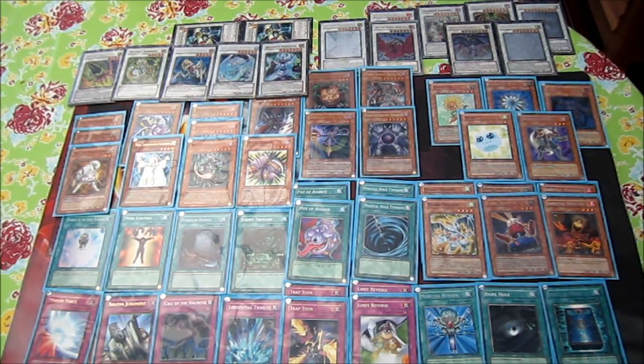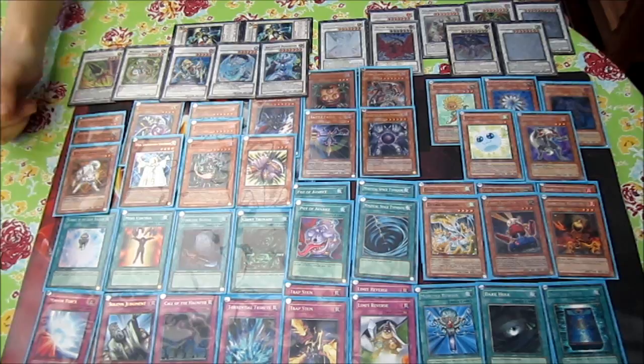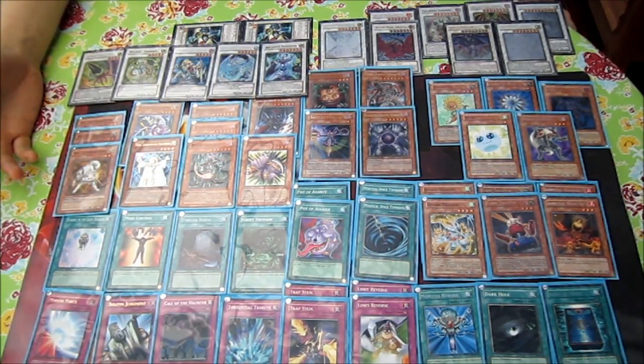Since Caius Sorcerer and Card Trooper are now unlimited and semi-limited, you can play Chaos really easily. Spirit Reaper is at two as well. To start off, we have Ryko in the deck as part of the light monsters for Caius Sorcerer, and it helps with the mill. Ryko is just a really good card.